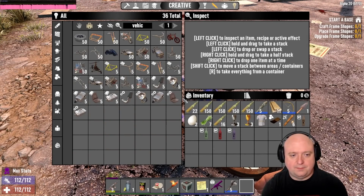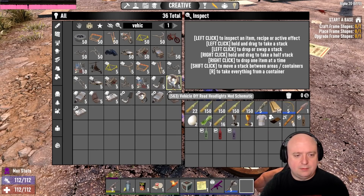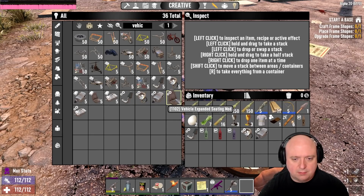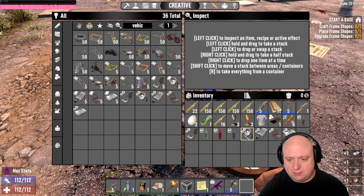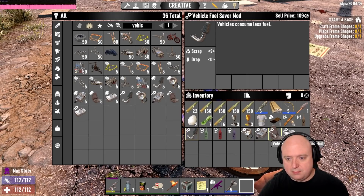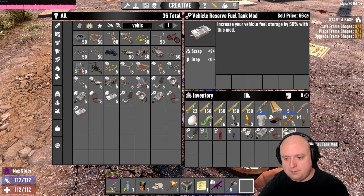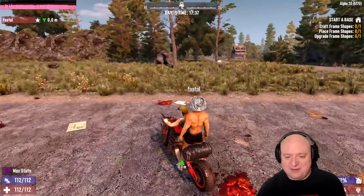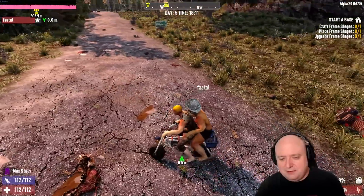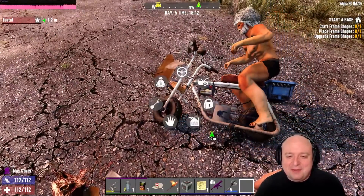You will finally be able to put mods onto your vehicles in Alpha 20. The available vehicle mods include: the fuel saber to boost gas mileage, off-road lights to boost visibility at night, an extra gas tank to increase fuel capacity, the extra seat mod providing up to two new seats for the 4x4 and one additional seat for the minibike and motorcycle (with no effect on the gyrocopter or bicycle), and finally the supercharger to give about a 10% speed boost.